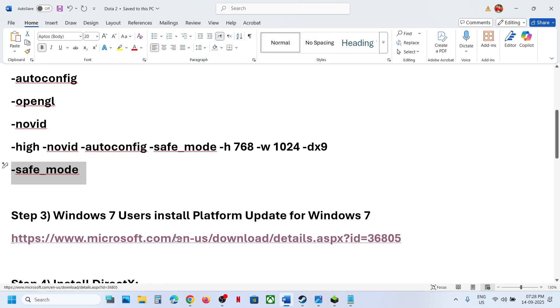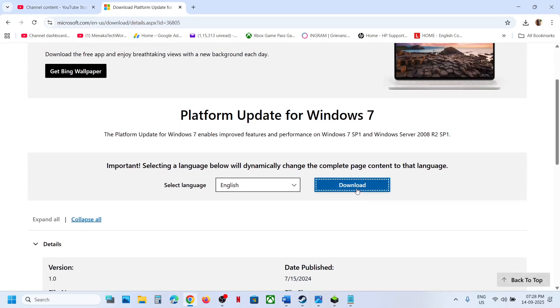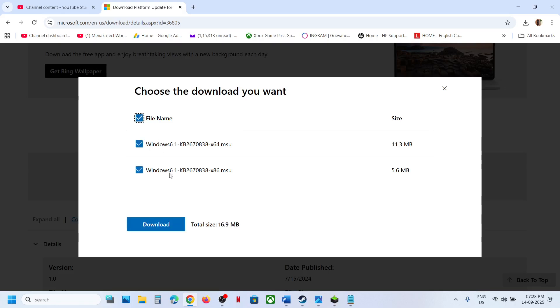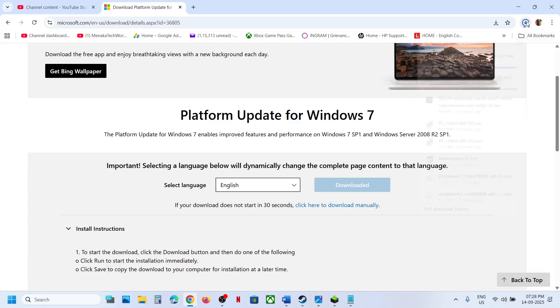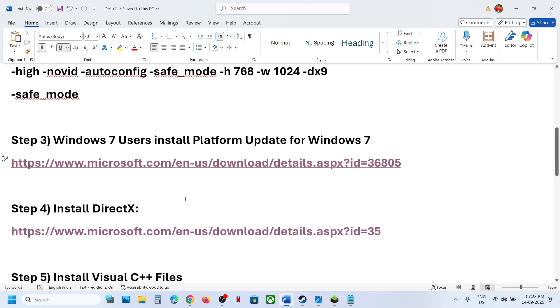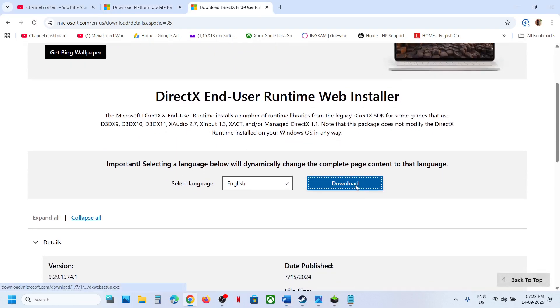For Windows 7 users: install the Windows Platform Update. Download both files, run both exe files, install them on your computer, and then check if the issue is resolved.